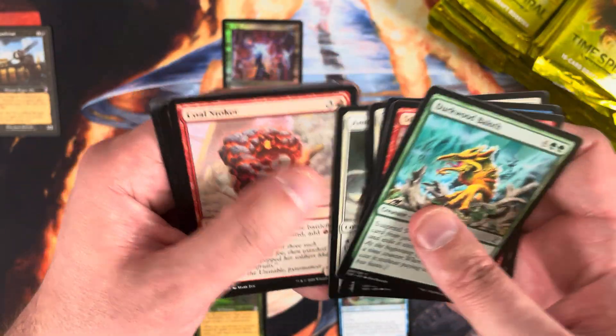Two packs left in the middle column. Phantom Worm, Stormfront Riders, Cryptic Annelid. Rare is Jhoira of the Ghitu — can't open a box without getting a Jhoira. Feather the Redeemed after that. And a foil common Logic Knot — really good foiling on that, the red still comes through. Last pack of the middle column — looks like we'll likely be done with mythics, though foil mythics are about one per six boxes.